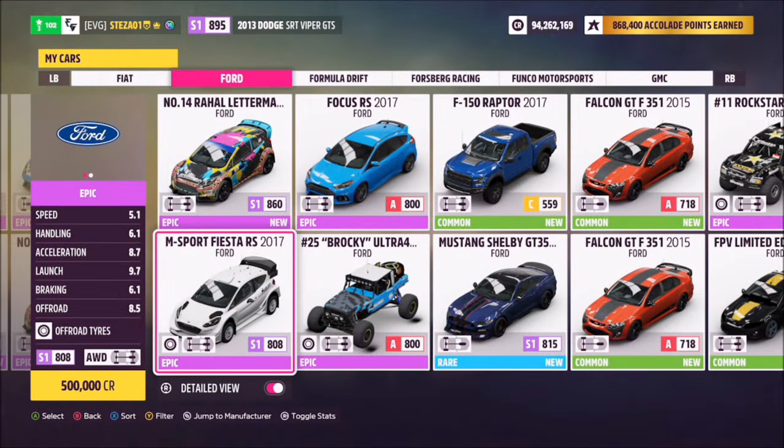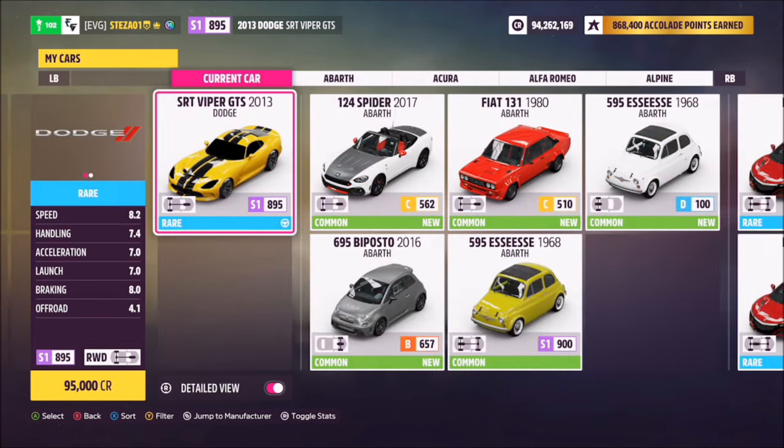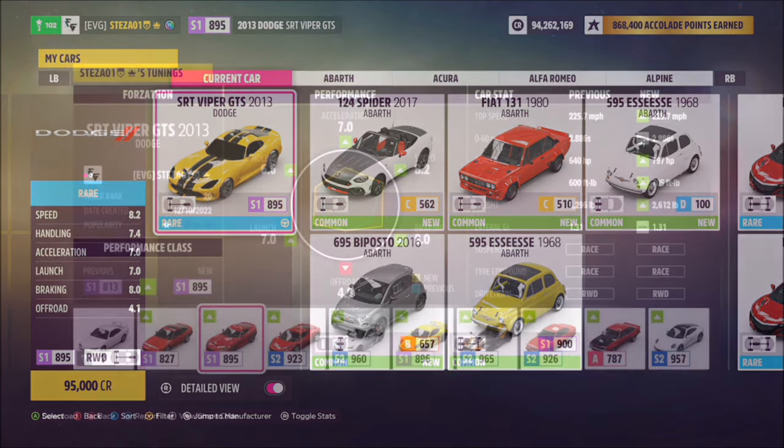The first car option is the M Sport Fiesta RS. It will set you back half a million credits if you want to use it. However, I'm going to opt for the 2013 Dodge Viper — it's cheaper and probably more common. Either way both are great, but I specifically chose the Viper mainly for the last challenge, and I'll show you why later.